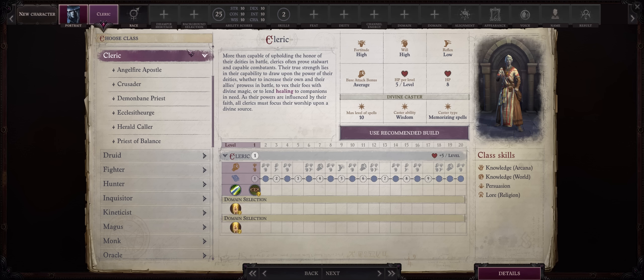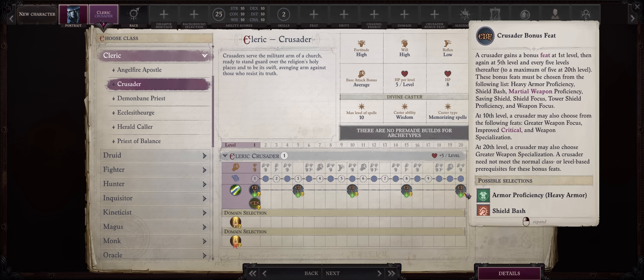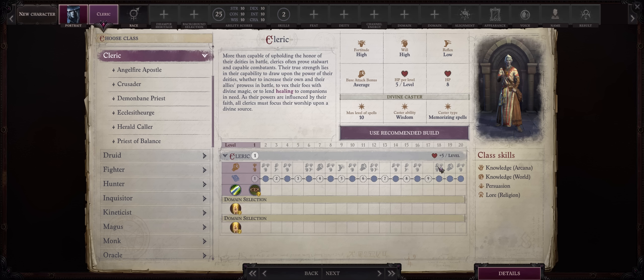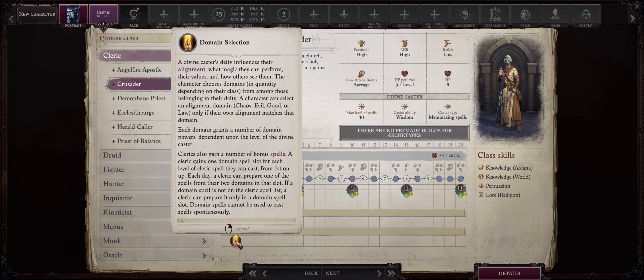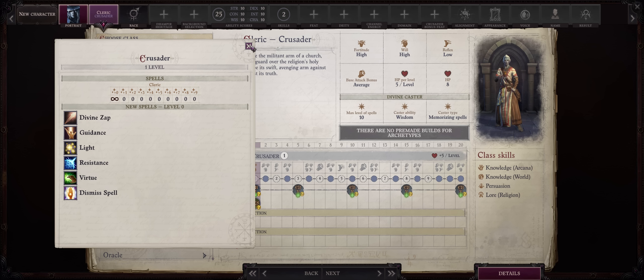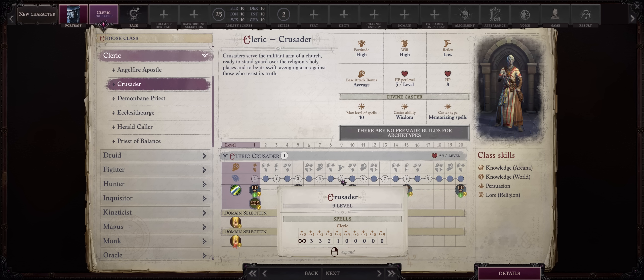For this build we'll be going with Cleric - I would just go with the default Cleric, but you can also go with Crusader if you prefer. Crusader has 5 bonus feats total, something Cleric is in desperate need of since they have no bonus feats whatsoever. The main downside of Crusader is one less domain, which doesn't really matter much, but also one less spell slot per level. You can have another divine party member like Darren, who is also evil aligned, making a perfect fit. I'll just pick the normal Cleric here.